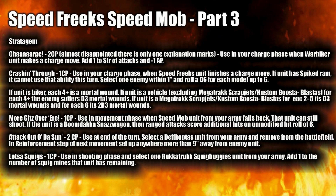Crashing Through costs 1 CP, used in the charge phase when a Speed Freaks unit finishes a charge move. If it has a spiked ram it cannot use that ability this turn. Select one enemy unit within 1 inch and roll a D6 for each model up to six: for Bikers each roll of 4+ is a mortal wound; for vehicles excluding Megatrakk Scrapjet and Custom Booster Blasters, each 4+ is D3 mortal wounds; for Megatrakk Scrapjet or Custom Booster Blasters, each 2-5 is D3 mortal wounds and each 6 is 2D3 mortal wounds. That could be devastating — particularly brutal if you're taking a Megatrakk Scrapjet or Custom Booster Blaster.